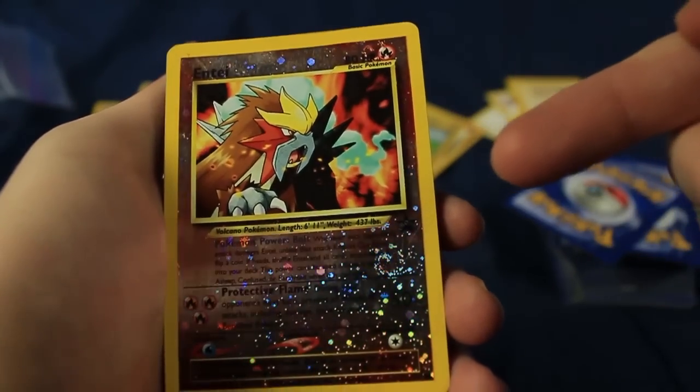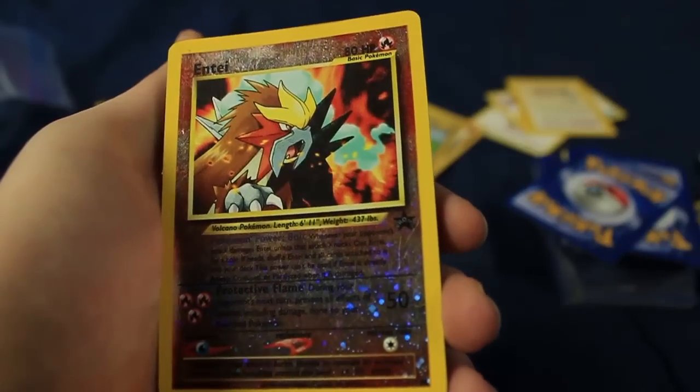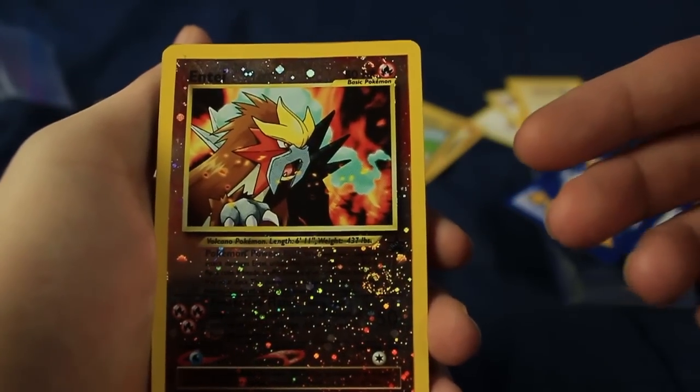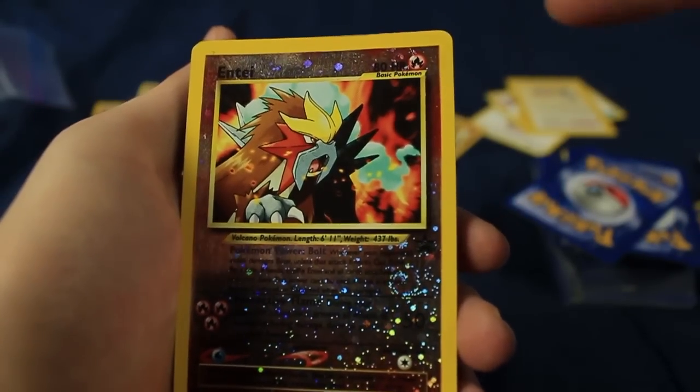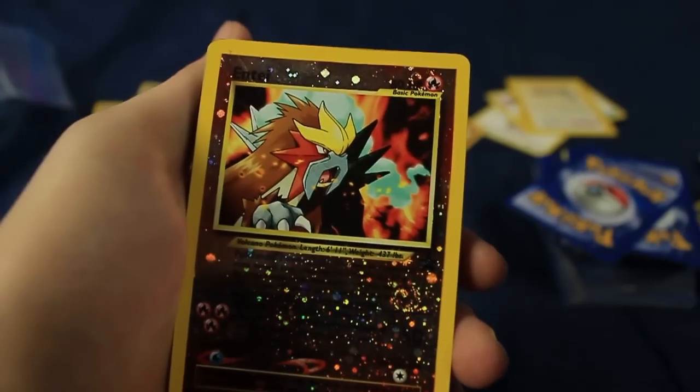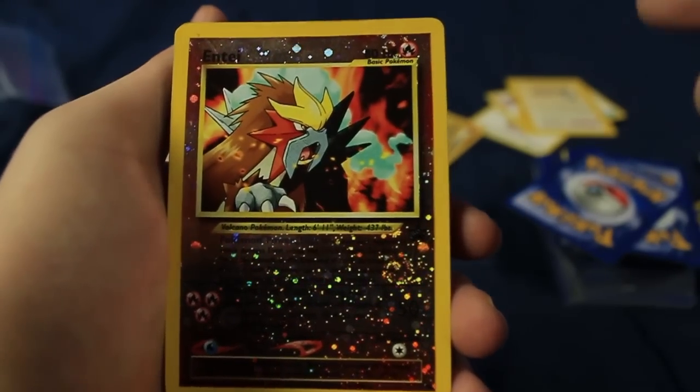We have the Reverse Holographic — that is the promo. You can see the promo stamp right there. If you went to the movie theaters back in the day for the third Pokemon movie, they'd give you that. I actually had that as a kid. Cool to have it again. I think I have a couple of these now, but very cool card. I love me some Entei.